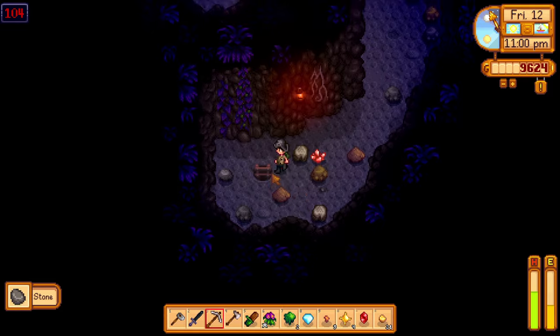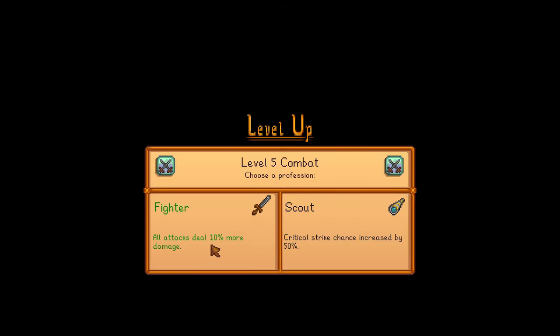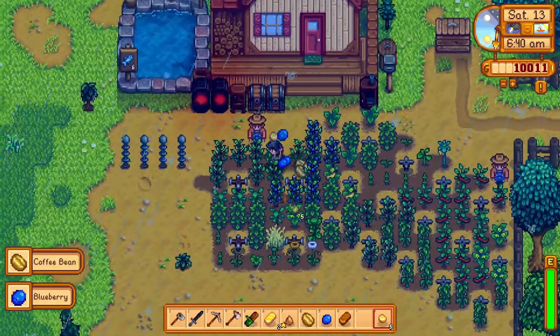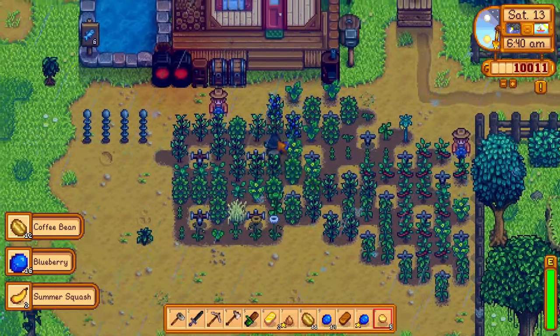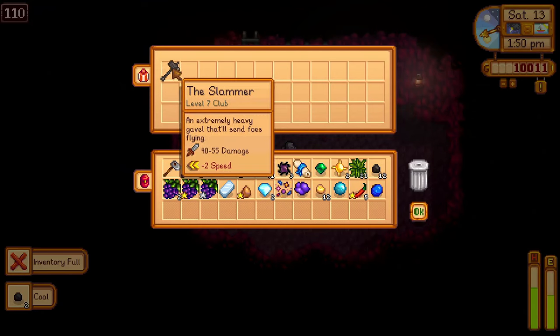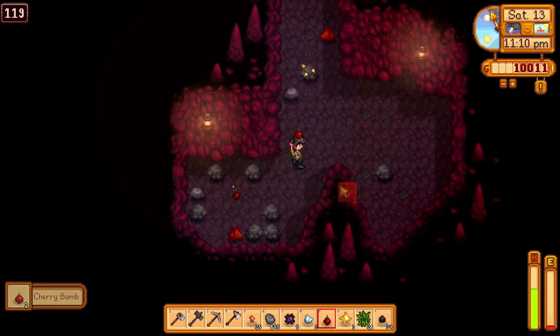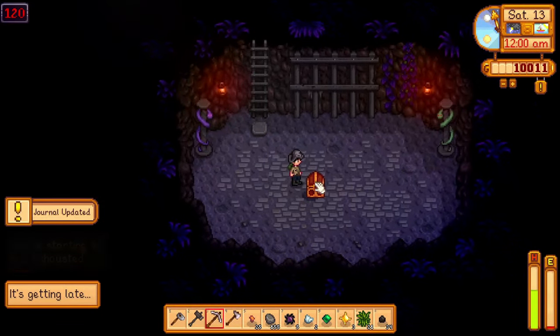I went to the mines, reaching level 105, which gave me mining level 6 and level 5 combat, where I chose the fighter profession. Day 41 was a rainy day again, which I had a lot of in summer, so I harvested my crops and was determined to go to the mines to reach the bottom. I got the slammer on floor 110, and my energy was so low on floor 190 that I started crafting bombs, but I made it to level 120, getting the skull key.